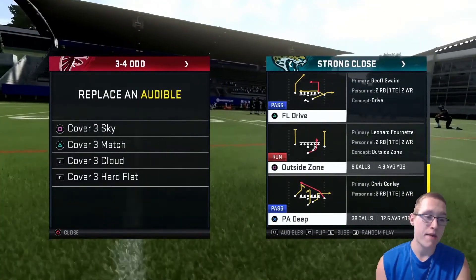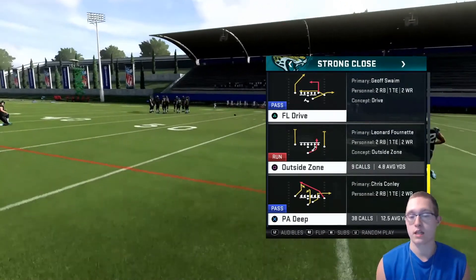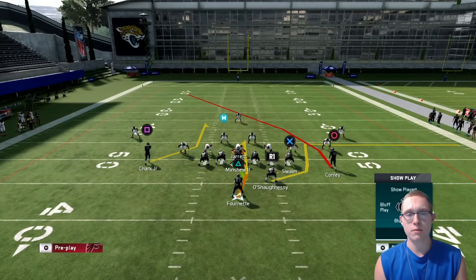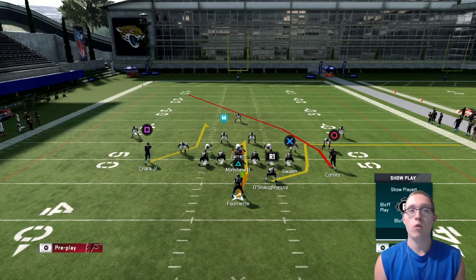We're going to be testing against all the cover threes out of the 3-4 Odd: cover three sky, match, cloud, and hard flats. If you remember the adjustments, you can skip ahead — I'll put a timestamp in the description. But if you didn't watch the Strong Close scheme video, I'm going to walk you through the adjustments and hot routes before we get to the throws.